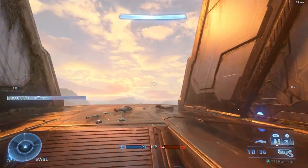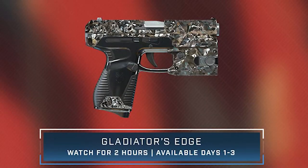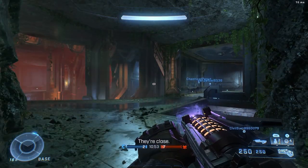Let's get into the coatings themselves — these look freaking amazing, more specifically the Sidekick skin. That one is called Gladiator's Edge, and it seems to be some kind of diamond crystallized skin for the Sidekick. It looks absolutely amazing; I'm definitely gonna be having that one on for quite a while.